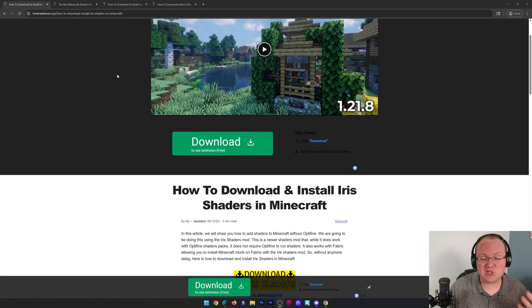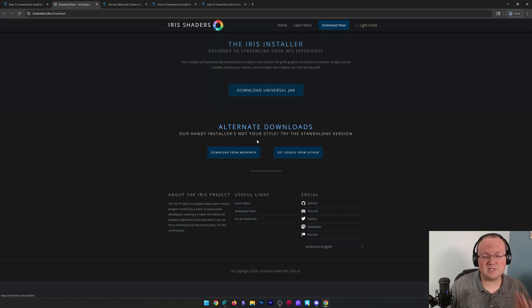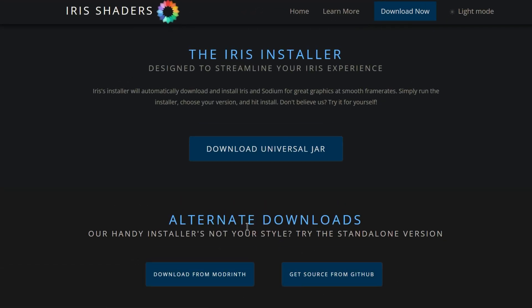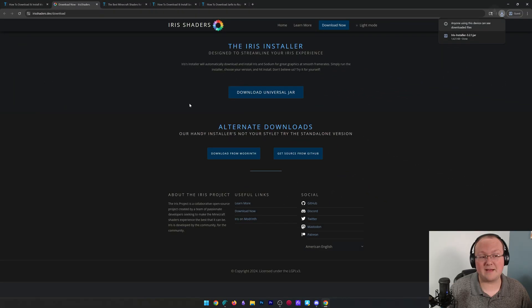First thing we want to do is get Iris Shaders. This is linked down below and is the shader mod that actually allows shaders to work in Minecraft. Once you're here, click 'Download Iris' to go to the official download page where all you've got to do is click on this 'Download Universal Jar' button. That will then go ahead and start the Iris Shaders download, or you may need to keep or save the file.